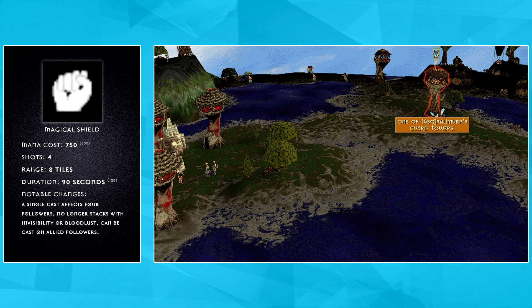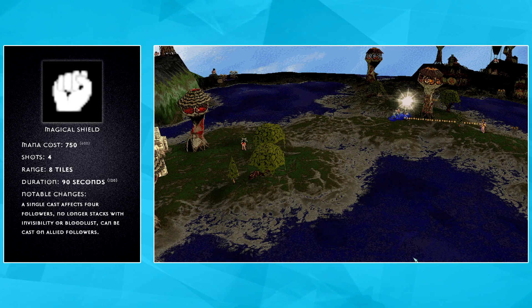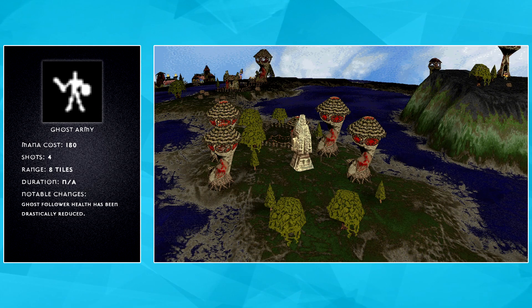However, the changes to Magical Shield and Invisibility do not stop there. As they've had some of their utility taken away from them to balance their individual power, a new ability has been added to them to make them a more strategic choice in team games, as you can now apply the buffs of Magical Shield and Invisibility to your ally's forces.